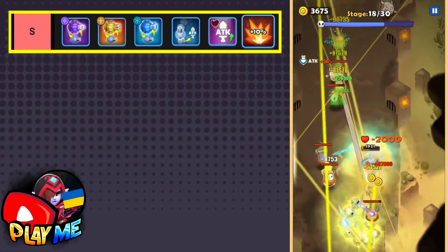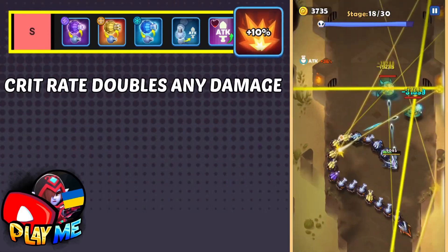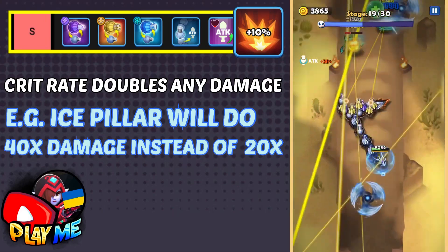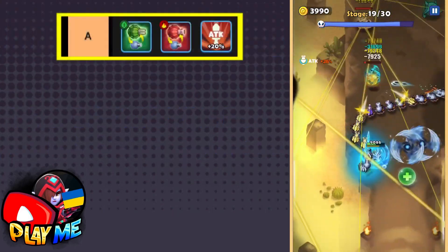The last skill I put as S-grade is Crit Rate Up. With a higher crit rate, you'll have a higher chance to deal 2x damage. For example, ice pillar instead of 20x damage will deal 40x damage.